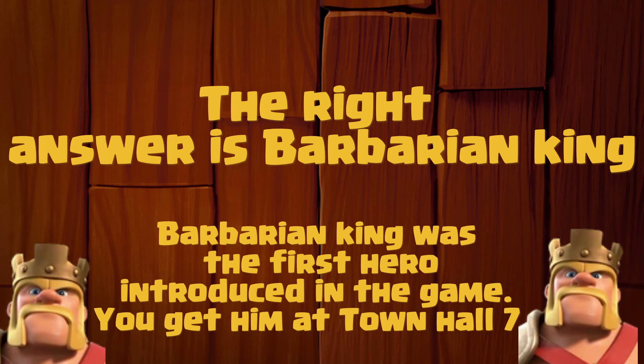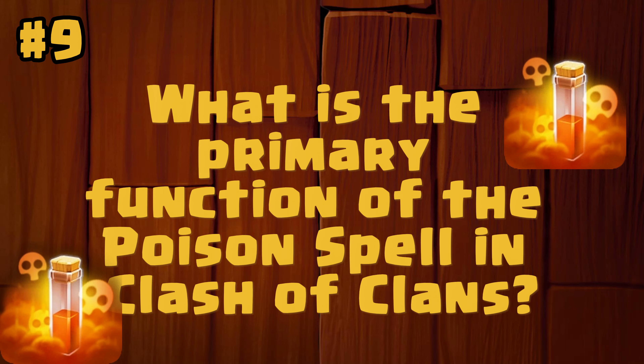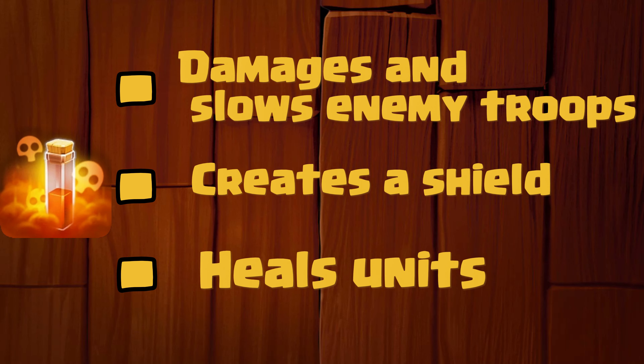What is the name of the first hero introduced in the game? Is it archer queen, grand warden or barbarian king? The right answer is barbarian king. Barbarian king was the first hero introduced in the game. You get him at town hall 7.